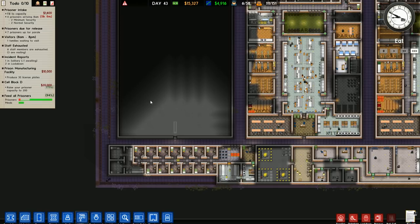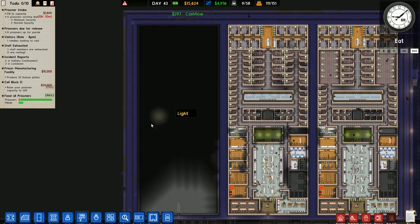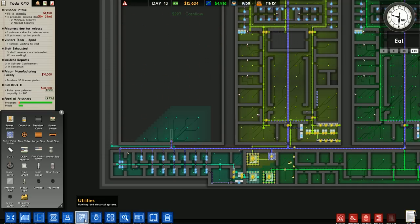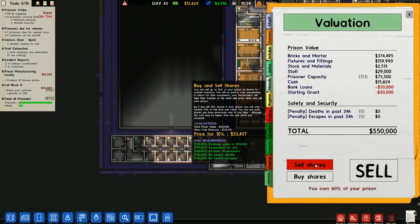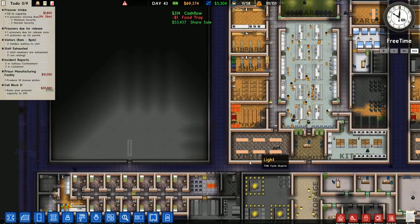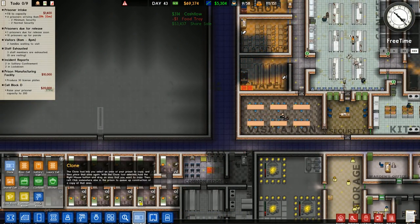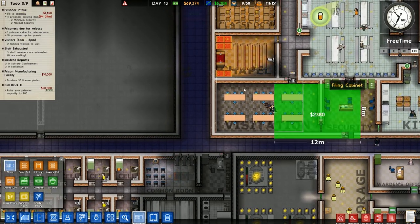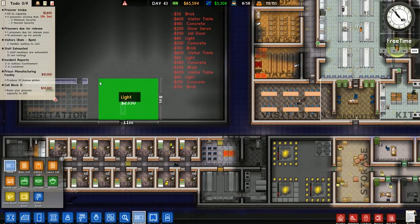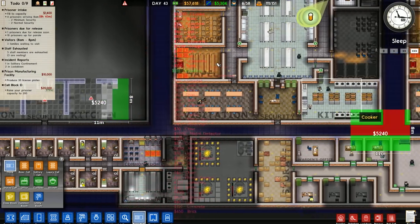We have 15 grand — not enough certainly to build all of this, but that is not our intention. Our intention is to get it done as best we can, and if we need to sell more shares we can. We currently own 60% of our prison. I'm going to sell some more shares, which should be just under 70 grand — more than enough to crack on with this. Let's go over to quick build and cloning and we will start cloning from the left-hand side, doing a straight run up to basically the end of the kitchen.